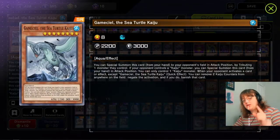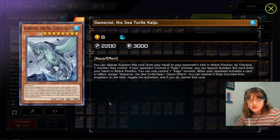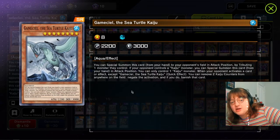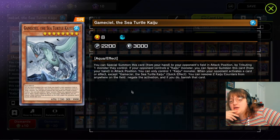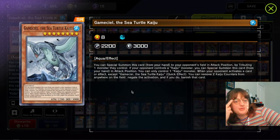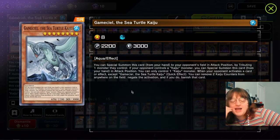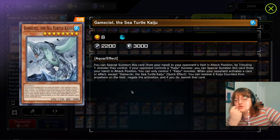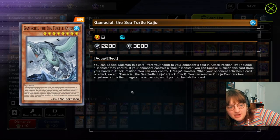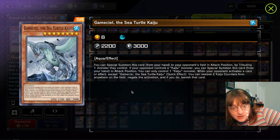Kaijus are not a hand trap, but they're still very good utility worth crafting. You can tribute an opponent's monster to summon a Kaiju to the opponent's field. So your opponent can have a monster with four negates, a monster that can't be targeted, can't be destroyed, can negate five cards - the most insane monster ever. How do you get rid of it? You use the game mechanic of tributing - you tribute their monster to summon a useless sea turtle to their side of the field. You get to choose the column it's summoned in, which matters only in Mekk-Knights.